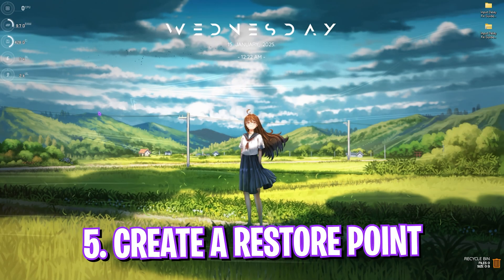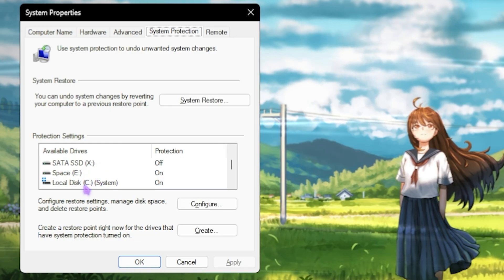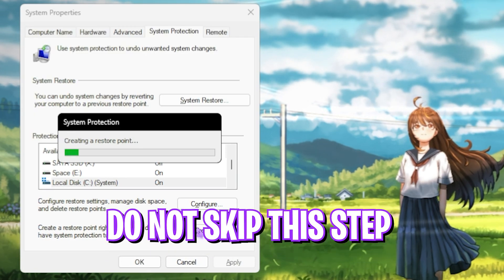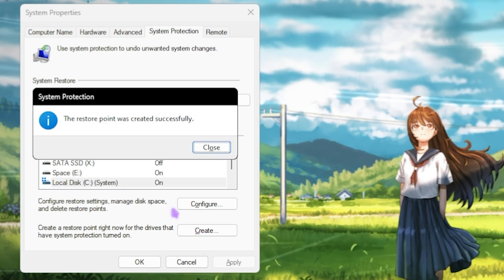Next, create a restore point. Search for 'create a restore point,' select your local disk C, click create, and name it 'input delay' so you can remember it. I highly recommend not skipping this step — it lets you restore all settings back to normal without any data loss.